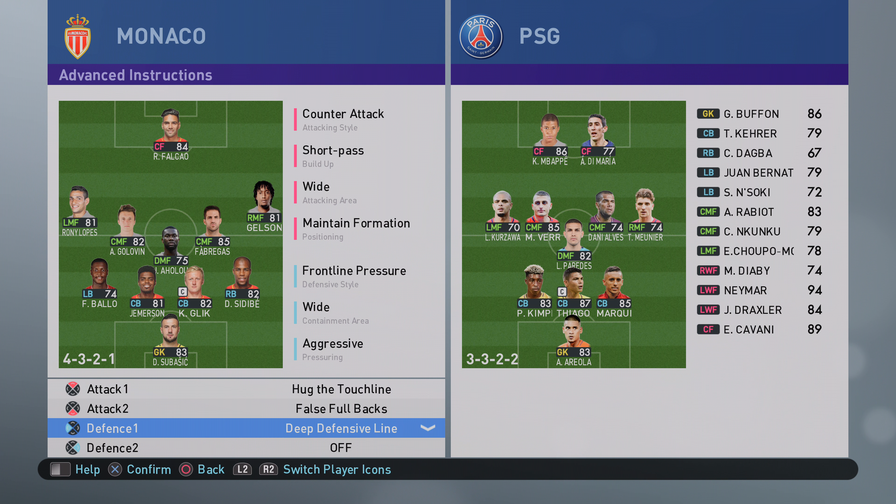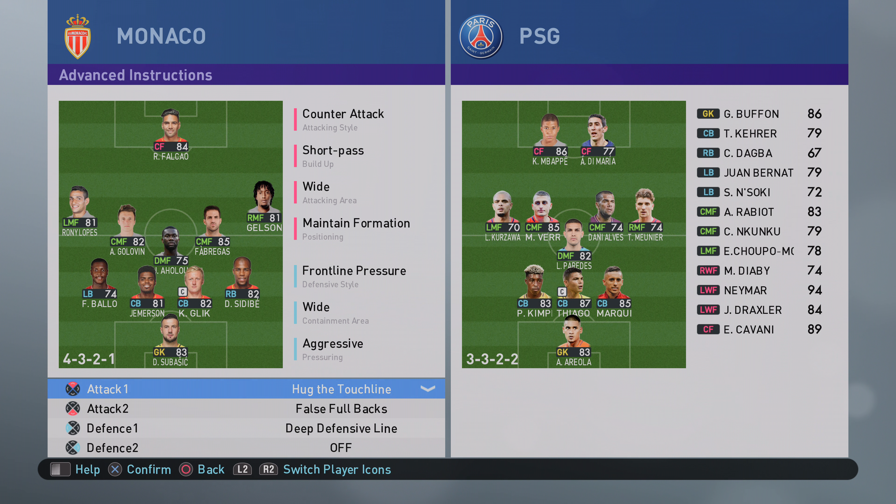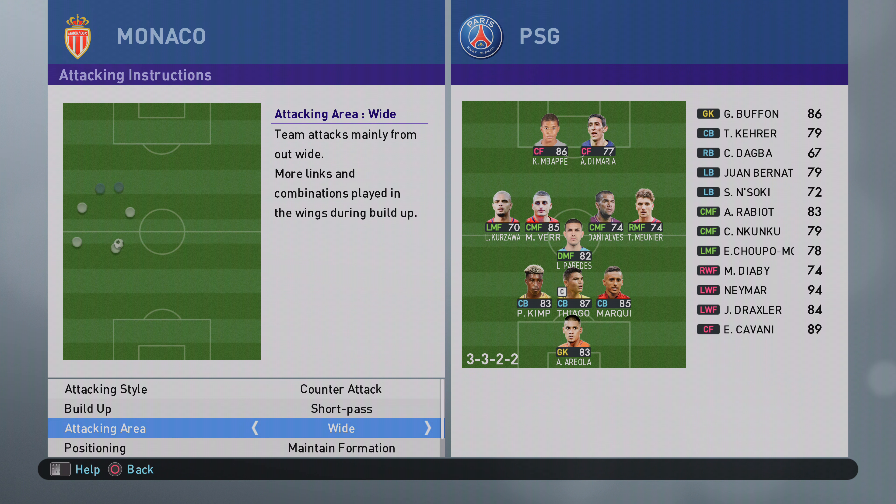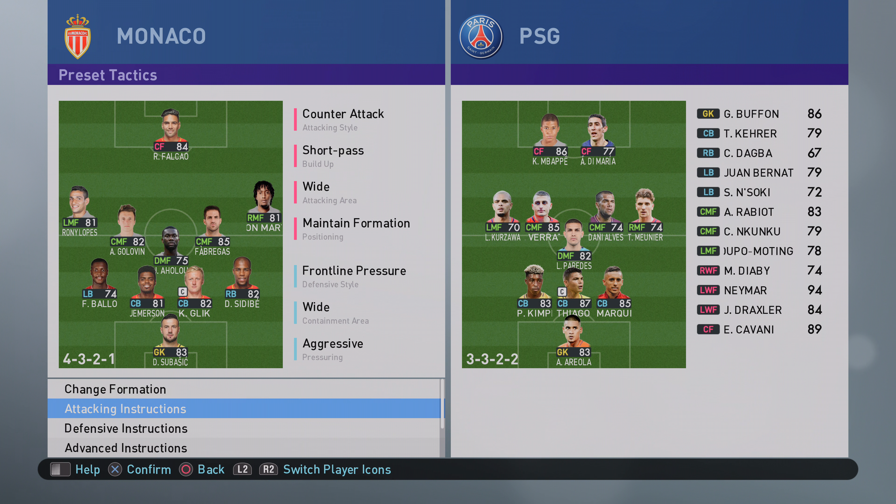Defensive instructions: frontline pressure, wide aggressive, seven for defensive line, five for compactness, hug the touchline, false fullbacks, and deep defensive line. With hug the touchline and false fullbacks, what we're trying to do is pack that midfield area - putting another five in there with the right back and left back, whilst the left midfielder and right midfielder hold the wings. That gives you a nice spread across the pitch with plenty of numbers in midfield.